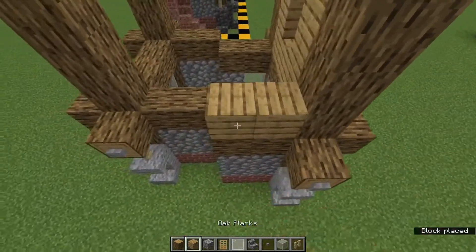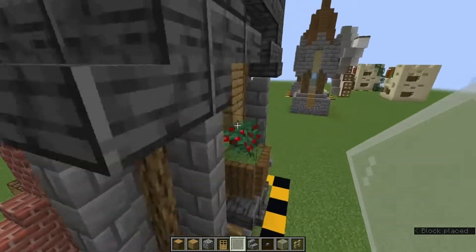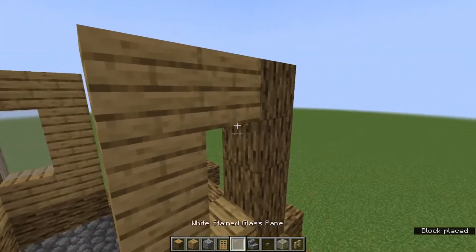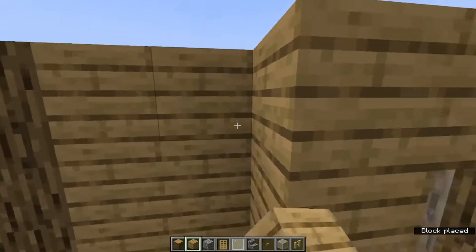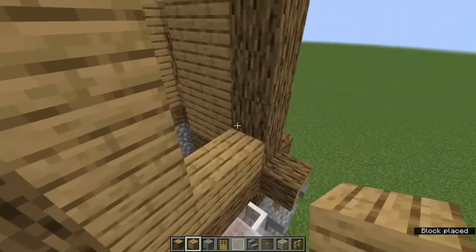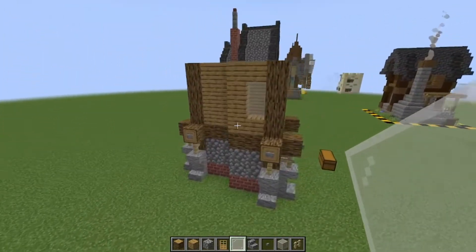We can go across to this side here — I'm going to put another little window in here like that. I believe that's all the windows. Oh, I did do one on this side too, so let's put in a window there as well — a sneaky little window on this side. Then we can fill in the rest of this with the oak planks, and a little window here as well: three across, three on top, one in the middle, and your glass panes like so. This is how you should have the build looking at this point.